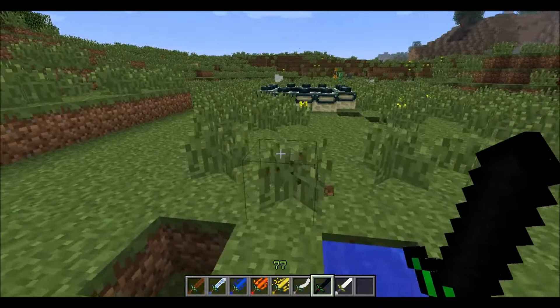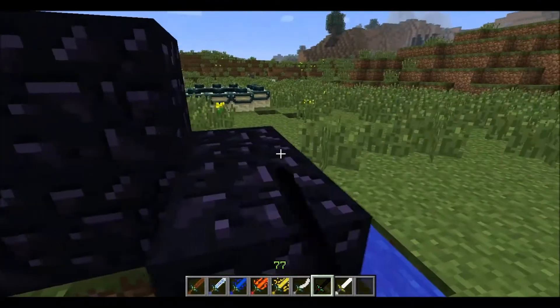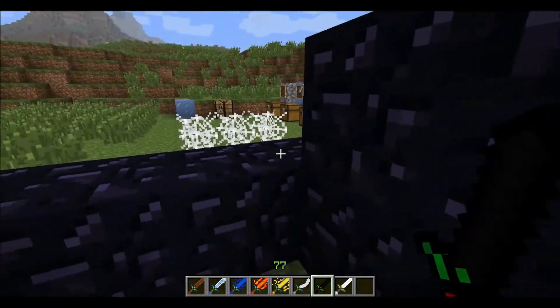And take a guess at what the Sword of Darkness does, guys. It's really unique. Bam — Obsidian. It's very good at making a quick little fortress. No girls allowed. Stay out.